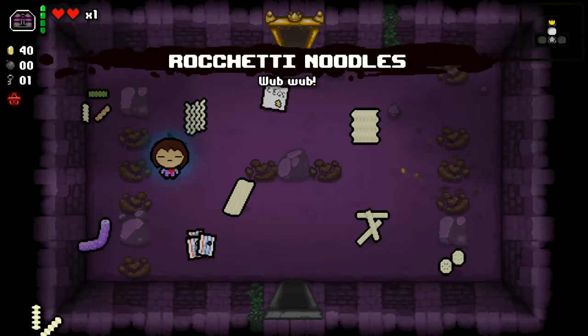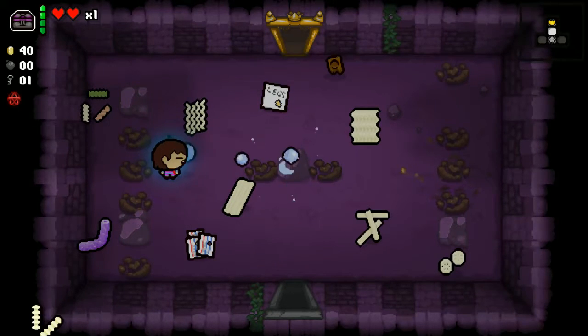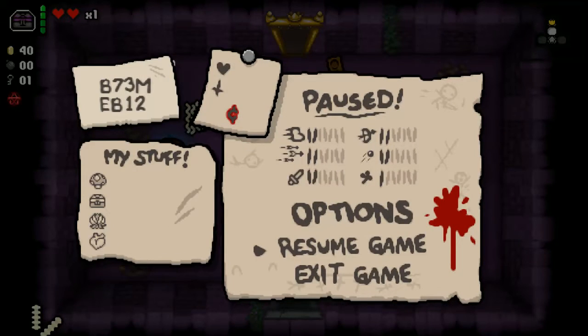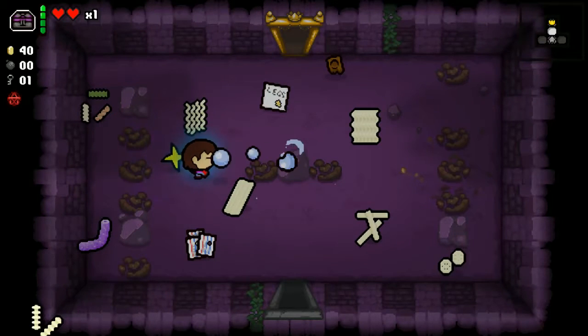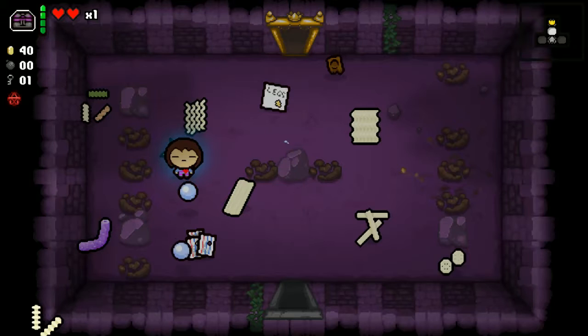And the orecchiette noodles are the ones that go in and out, which is the pulse worm. They just pulsate in size — it affects the hitbox but doesn't change damage.